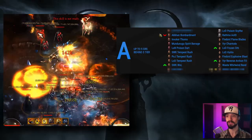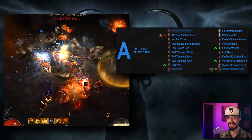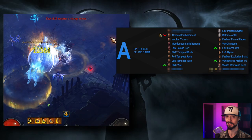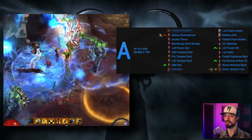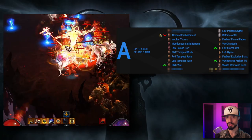For the Monk, A tier is where three flavors of Tempest Rush live — Sunwuko, Patterns of Justice, and Legacy of Dreams. All three are extremely close in power, but technically the Sunwuko variant deals the most damage and is thus the strongest, though it is also the squishiest. Rising from B tier because it barely benefited from Soul Shards, we also have the Sunwuko Wave of Light build — the weakest of the A tier Monk builds and not the strongest Wave of Light build. For the Necromancer, the Rathma set tops out at A tier, and the Legacy of Dreams Poison Scythe build is very strong but not the strongest LoD build for Necro. For the Witch Doctor, the Mundunugu set tops out at A tier, and the Legacy of Nightmares Poison Dart build will top the non-set leaderboards — but there is a stronger Poison Dart build available.